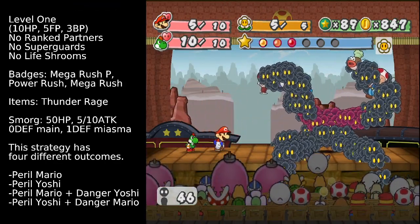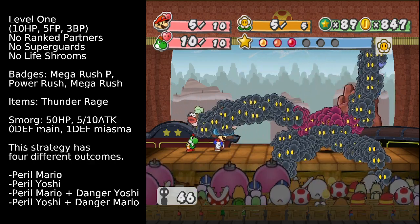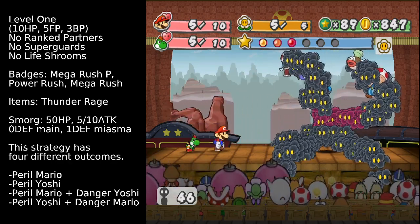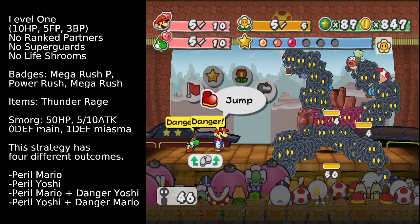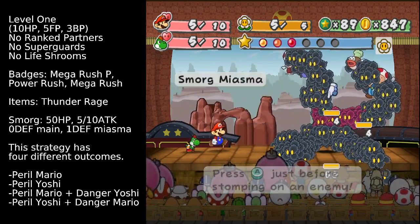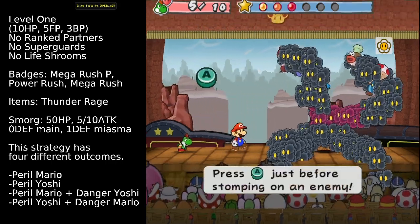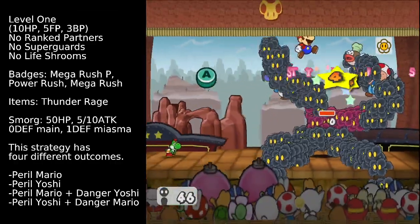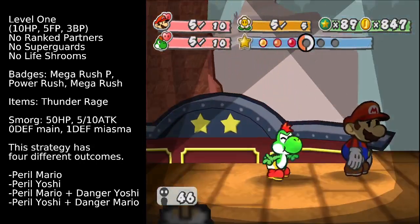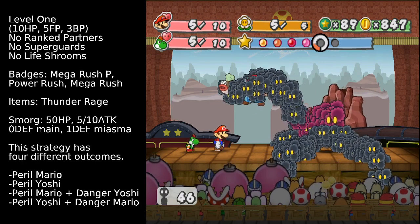It is random which party member Smorg attacks. In this one he chose to attack Mario first and then Yoshi. It doesn't matter the order, but it does matter who gets attacked. Now in this scenario, what we want to do is just attack one of them again and appeal again. This time we're going to get attacked by one of these attacks, and we need to guard this one.